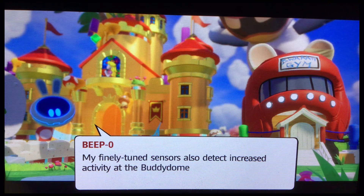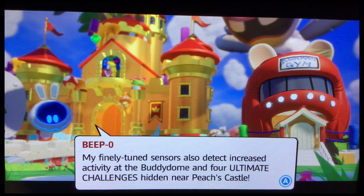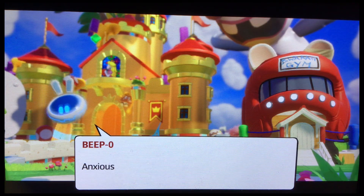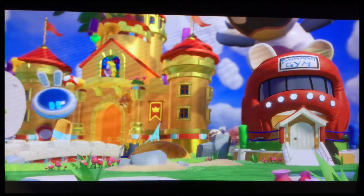My — finally — two citizens also show increased activity in the Megadome, and four ultimate challenges are hidden near Peach's Castle. We should get started, so let's go.